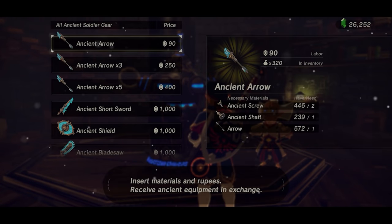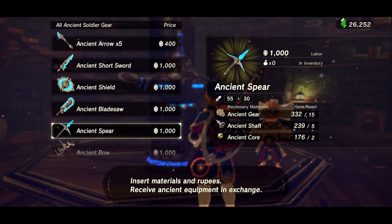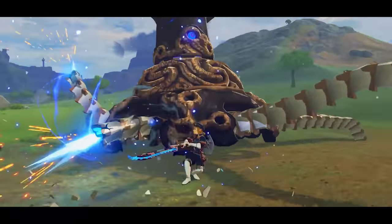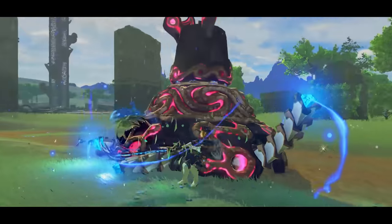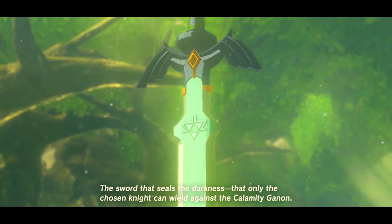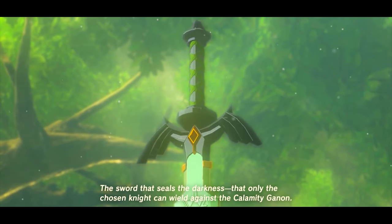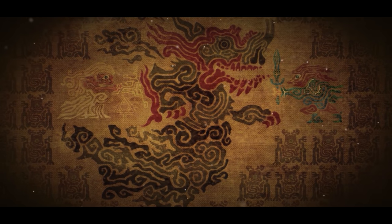It wasn't until a hundred years later that the technology was perfected by Robbie, with the creation of ancient weapons such as the Bow and Bladesaw. These weapons dealt an extra 50% damage when used against Guardians — weapons of both high durability and the power to oppose the Calamity. While they weren't at the level of the Master Sword, the time and effort put into the Royal Guard gear was merely a stepping stone in creating the ideal weapons for combating the Calamity — ones which even surpassed those made by the Sheikah thousands of years ago.